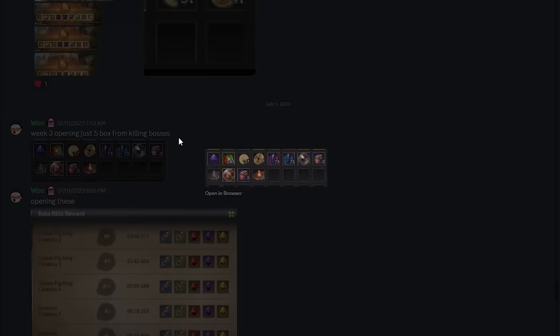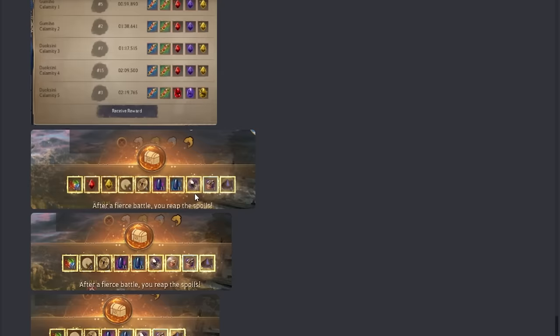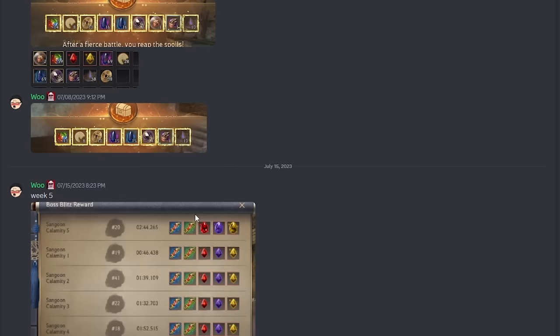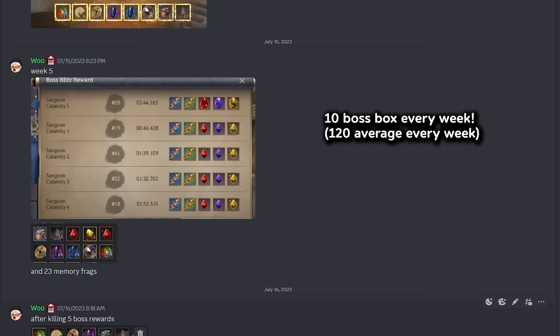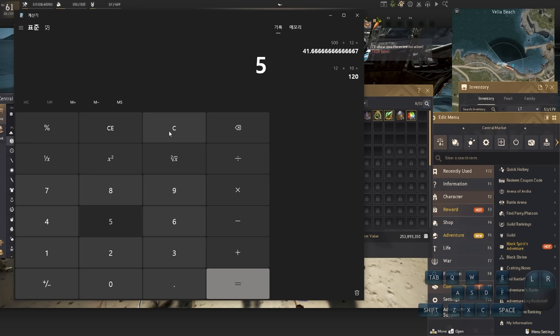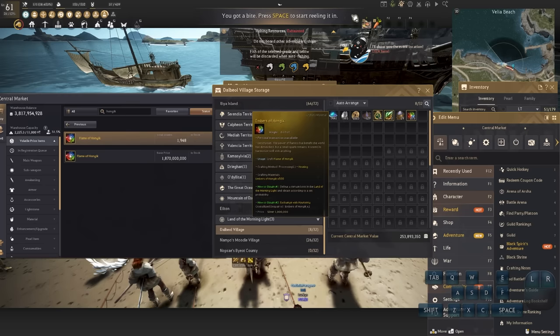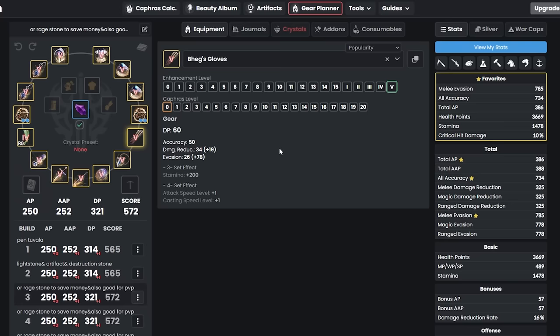The strategy is to do the weekly shrine bosses — you get up to 10 boxes per week, and each five boxes gives roughly 60 Embers of Honic. Averaging about 60 per 5 boxes, you need 500 total. Calculating 120 per week: 500 divided by 120 is about 4.2, so roughly five weeks of weekly bosses to collect 500 Embers and craft a Flame of Honic for your Fallen God Gloves.